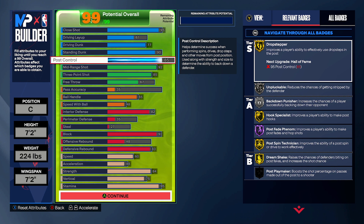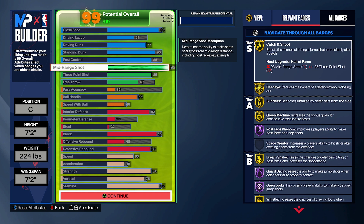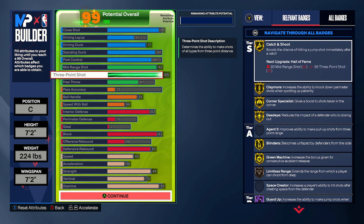85 post control gives us silver Unpluckable, so we can cook up in this build. I've seen people ISO with similar builds. 85 post control also gives you gold Drop Stepper and all the other badges. Hall of Fame Post Fade Phenom with that mid-range — that's why you have that 92 mid-range. We also get gold Catch and Shoot, gold Deadeye, all that good stuff.